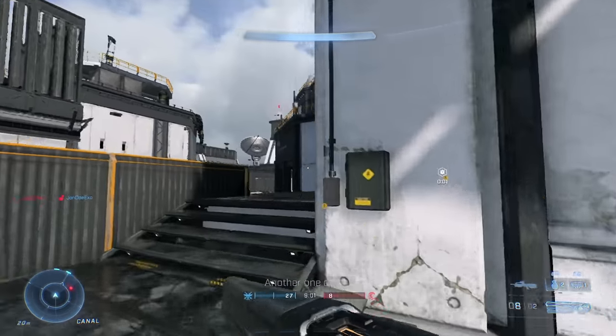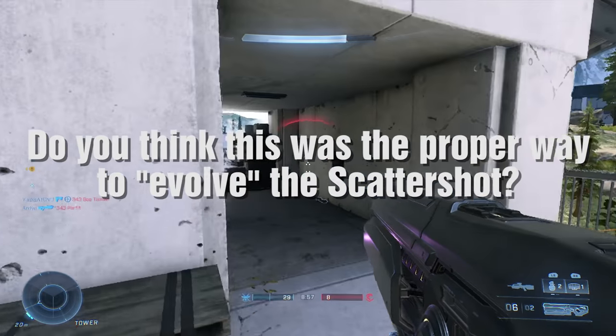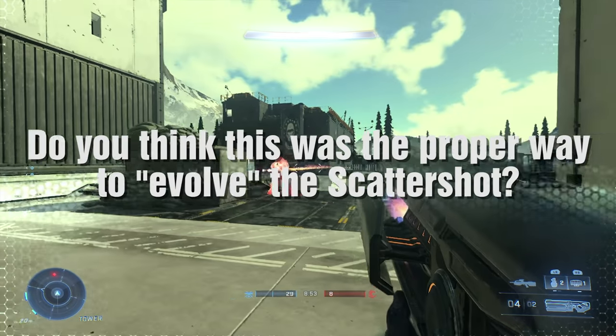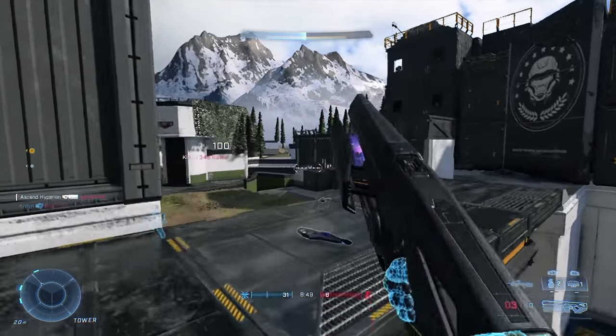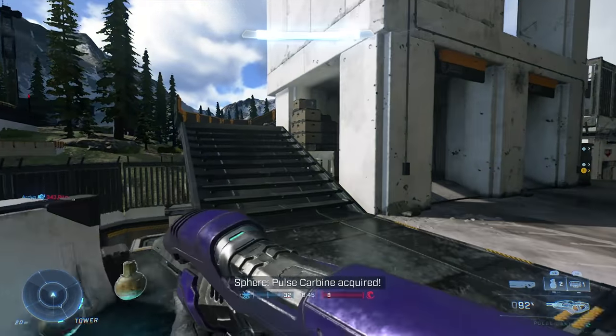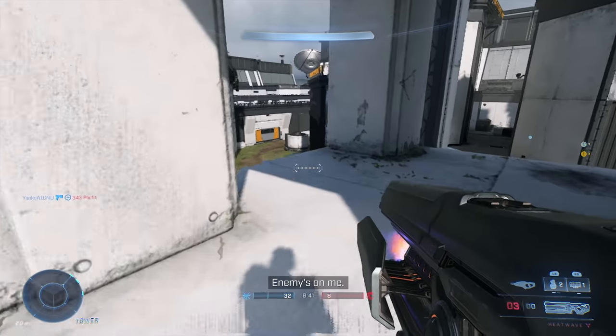But this brings us to today's question: do you think the emphasis on function was the better evolution path for the scattershot, or should 343 have focused on evolving it into a better shotgun? Leave your comments below, like the video if you liked it, and subscribe if you haven't. Follow me on Twitter and let's talk in my Discord. Until next time, I'll catch y'all later!